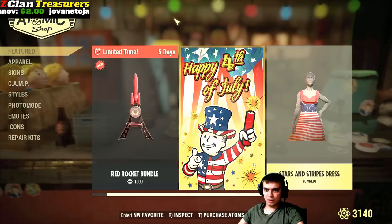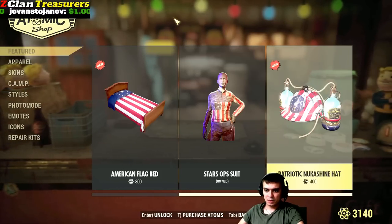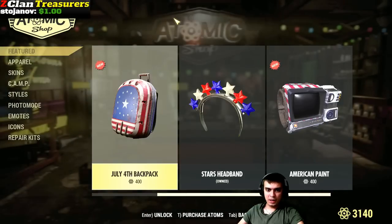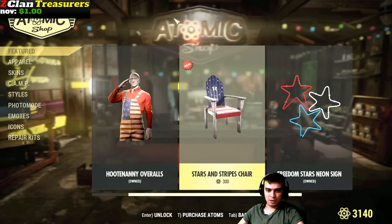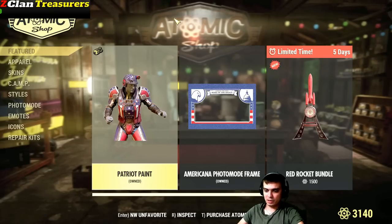Now the rocket bundle — okay, everything else remains. I don't feel like buying the bed and chair at the moment; I'm going to wait for those to pop with a discount. Oh, I still have 3,000 atoms — nice.